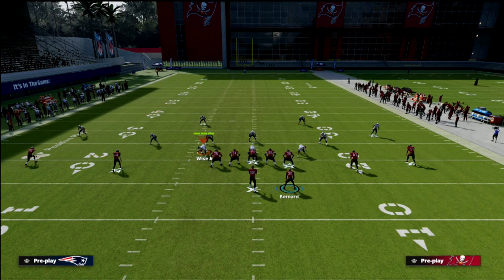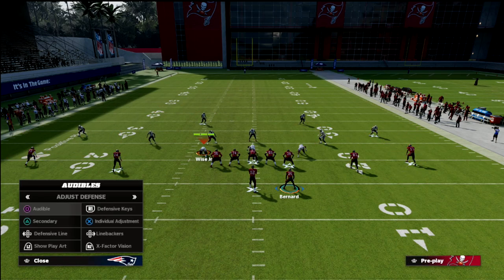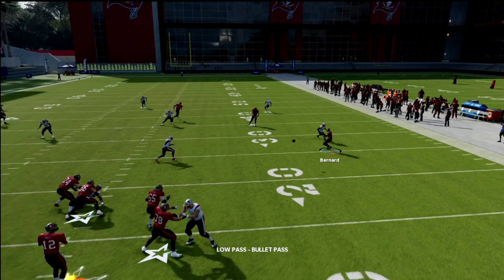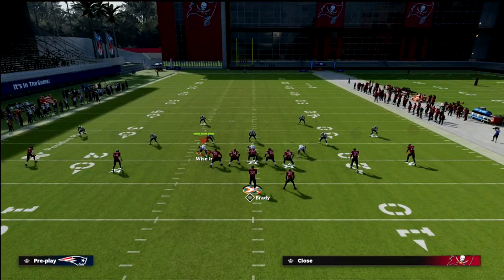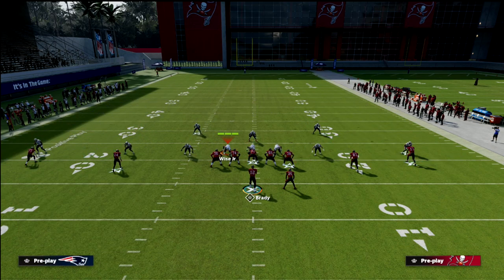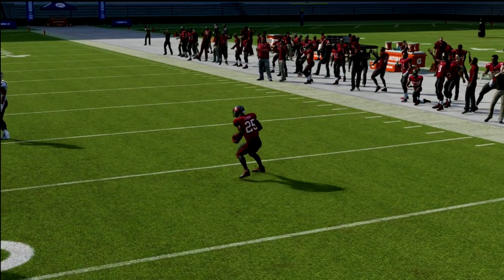You can block the running back, block-and-release him, or use him in the route — you have a lot of flexibility. The wheel route is really good against Cover 3. The read is simple — we're looking left to right. The running back route is hard to guard. If they send five or six rushers, it's really hard for them to cover that, and you can just low-ball it.